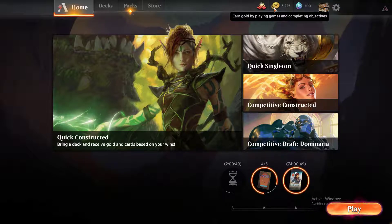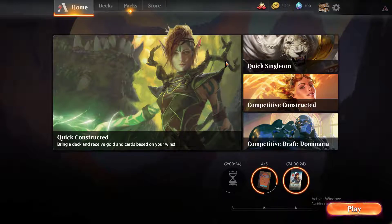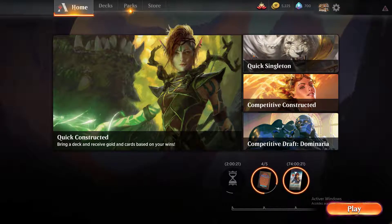Then you have Gold, which is the in-game currency. It allows you to access several events and purchase cards. Next, you have Gems — the premium currency you can buy with real money. It also allows you to access certain events that are only accessible using Gems. There is a way to earn Gems for free, which I'll talk about a little later.